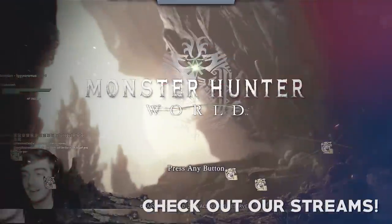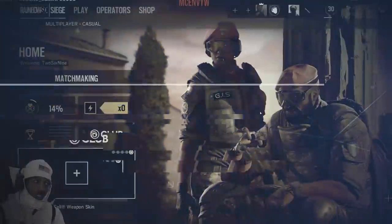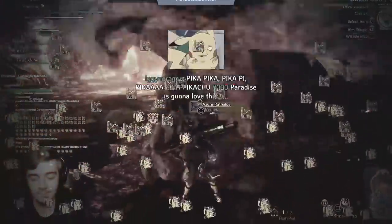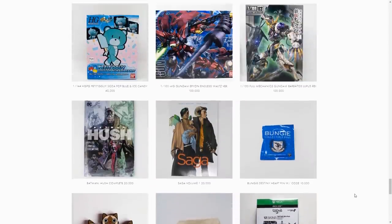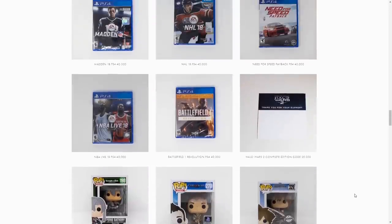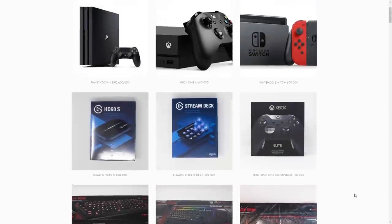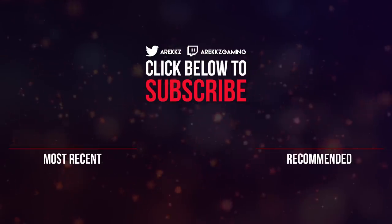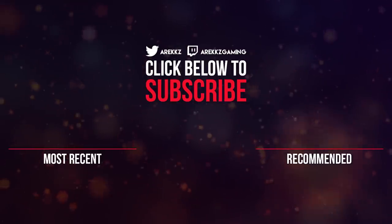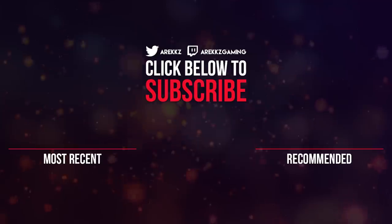Be sure to keep it locked for plenty more Division coverage. If you want to check out more from Arix Gaming, catch 269 and Paradise Central streaming six days a week — links in the description. By watching their streams you earn currency redeemable on the End Game store for prizes ranging from games and comics up to controllers, capture cards, and consoles. If you enjoyed this video, subscribe and click the bell icon for notifications.